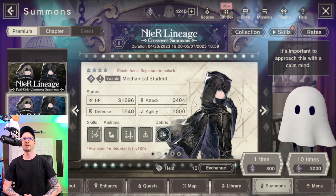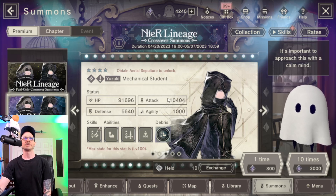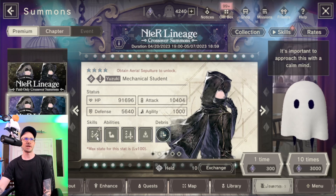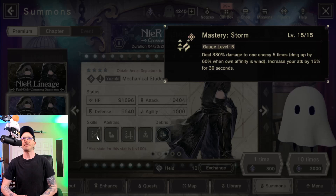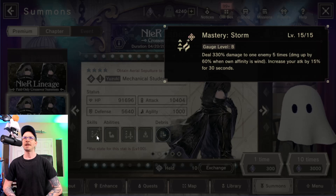Yuzuki is coming in as a top tier DPS unit. Top tier attack stat, generous HP, generous defense. A 5-hit character skill with a stupidly high multiplier that's even higher if you're wielding wind. And it buffs your own attack. That design is so nice — the fact that it buffs your own attack.